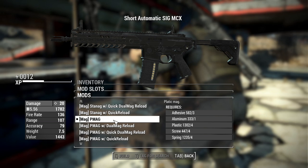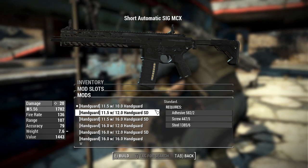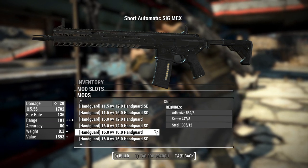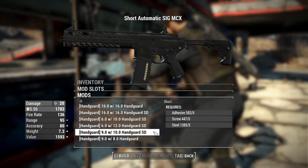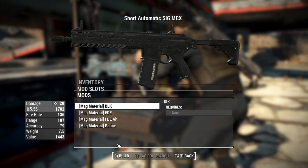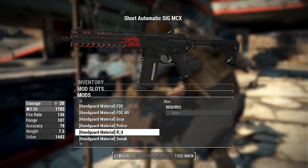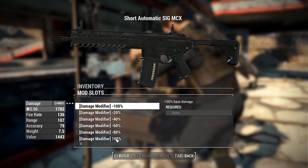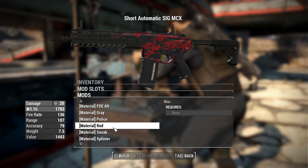We're going to equip a P-Mag because there are some color options we can get later. For handguards, you have different length barrels with different length handguards: the 11.5-inch barrel with 10-inch, 12-inch, and 16-inch handguards; a 16-inch barrel with 12-inch, alternate 12-inch, 16-inch, and alternate 16-inch handguards; a 6-inch barrel with 10 and 12-inch handguards; and a 9-inch barrel with 10 and 8-inch handguards — your shortest handguard available. For mag materials: black, flat dark earth, flat dark earth alt, and police. Handguard materials cover all the variants listed earlier. You can also change sprint from standard to tactical, and there are damage modifiers from -100% up to +100%.